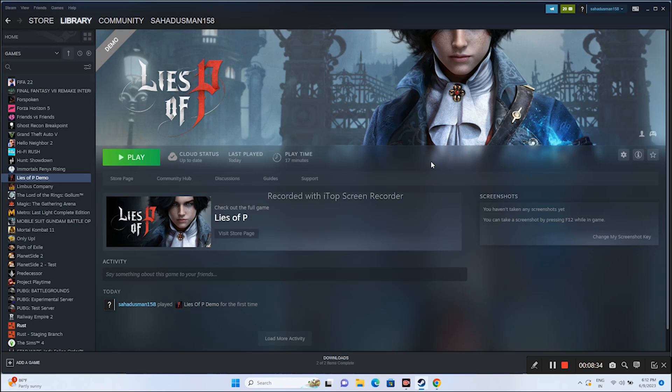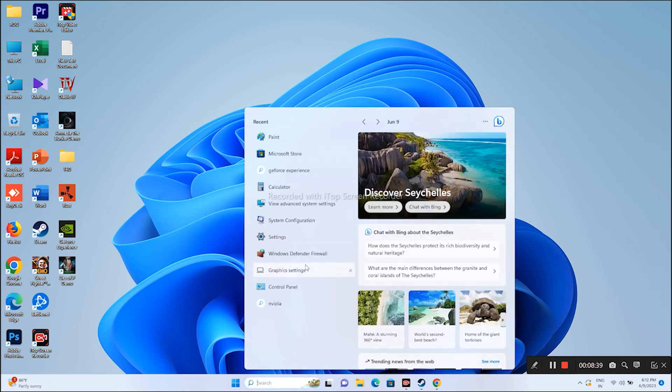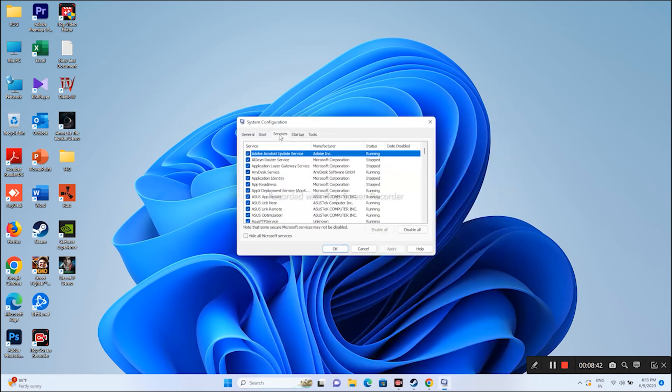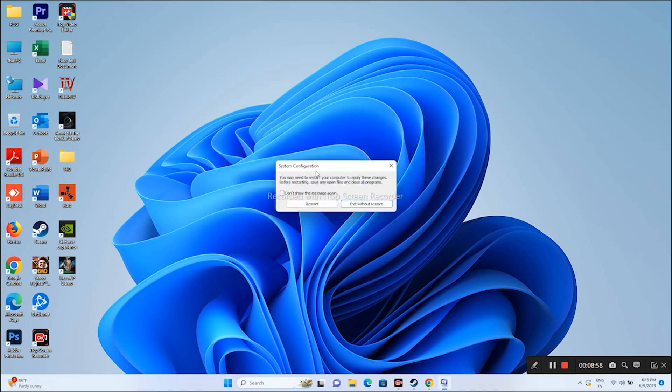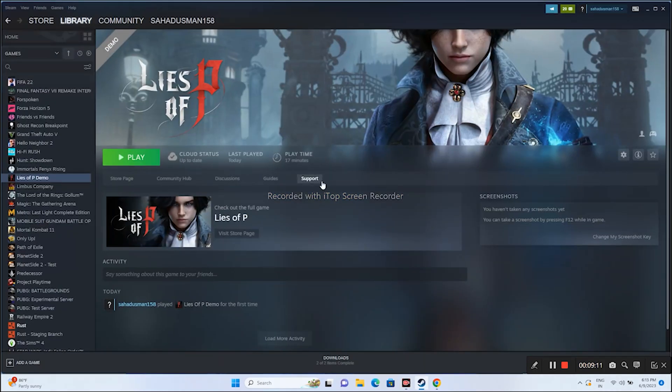The next step is to perform a clean boot. Go to System Configuration in the search. Go to the Services tab, check Hide All Microsoft Services, then click Disable All. Go for Apply and OK. It will ask you for a restart — you should go ahead and restart. After the restart is successfully done, most probably the issue should be fixed.